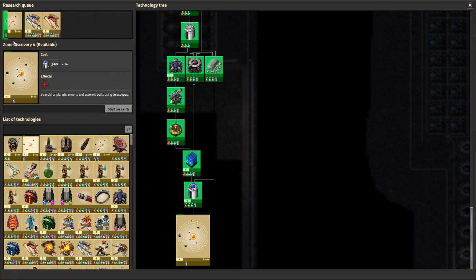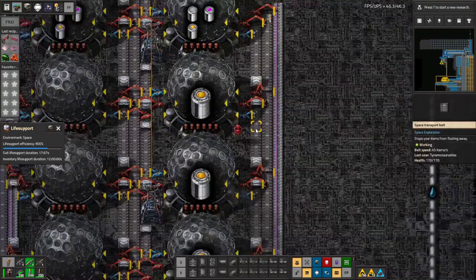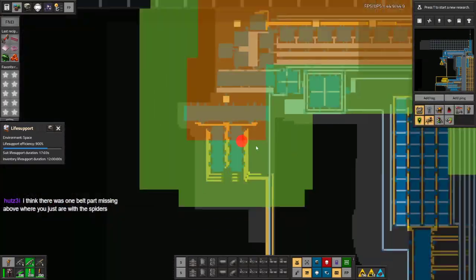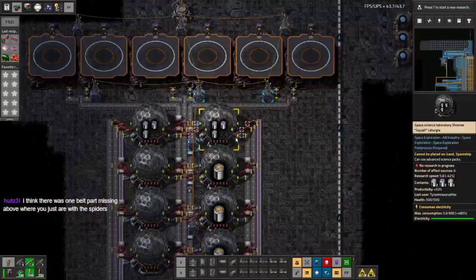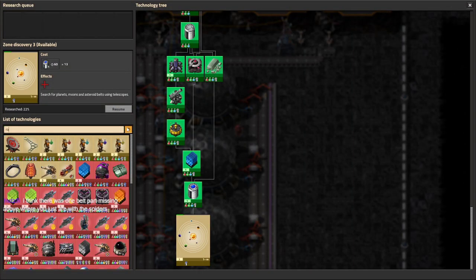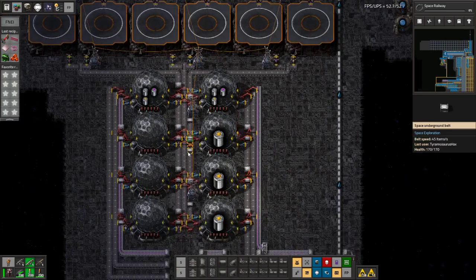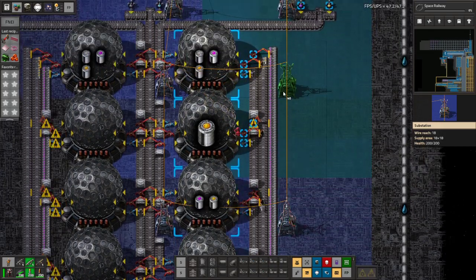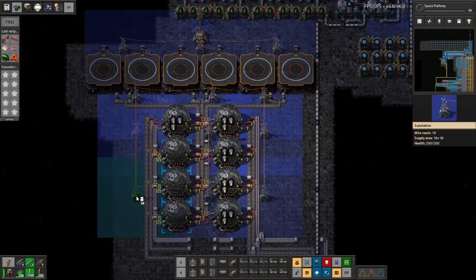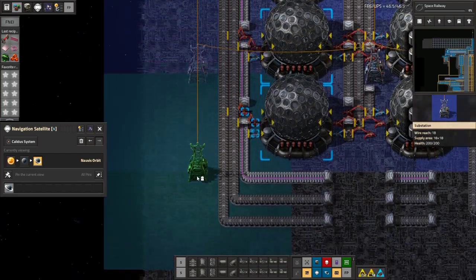Should probably stop research on zone discovery for now. We're also not really getting a whole lot of material science packs just yet. What I really want is — well they've reached the end of the belt, not that we're consuming yet. Oh that's right, we need the science first. But what I really want to research first is space rail — looking forward to that one. Don't tell me the substation doesn't reach across there. That makes me sad.